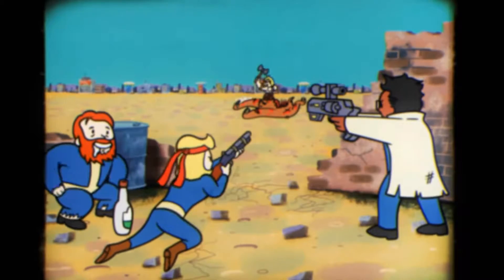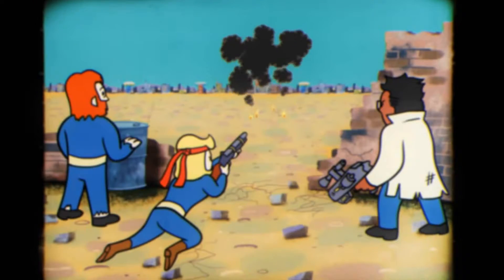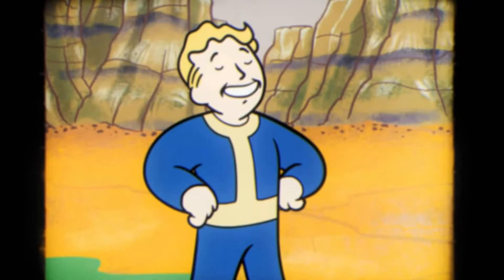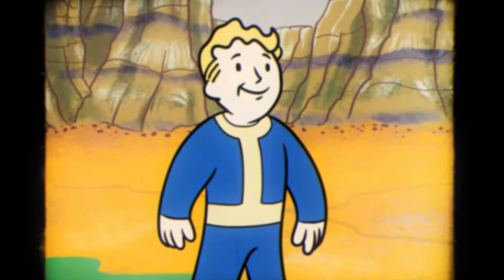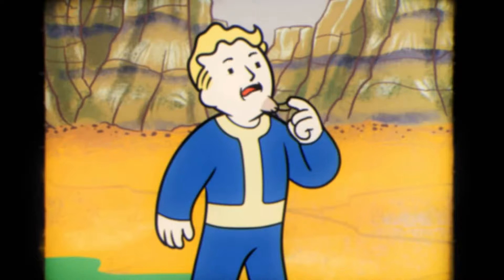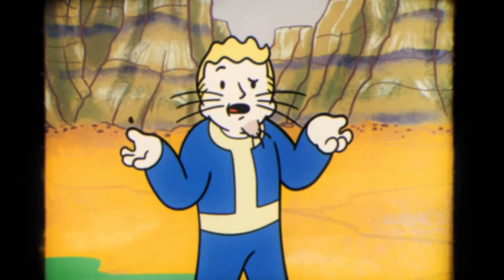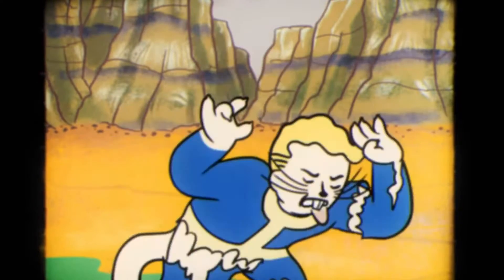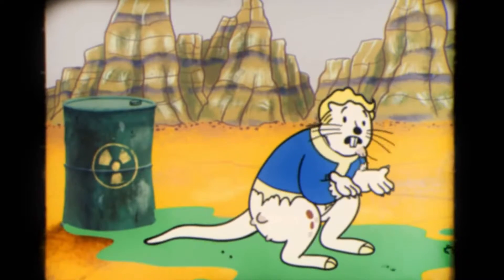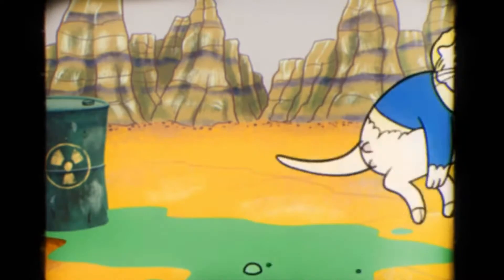Bullet Shield — all ranks one through four are unknown, though it's probably self-explanatory and likely reduces bullet damage. Expert Heavy Gunner — rank one: your non-explosive heavy guns now do +10% damage; ranks two and three are unknown. Expert Slugger — your two-handed melee weapons now do +10% damage; ranks two and three are also unknown.